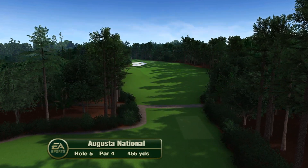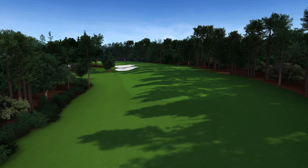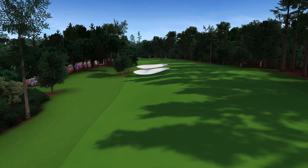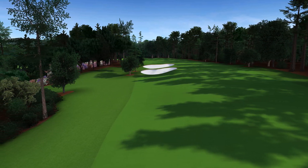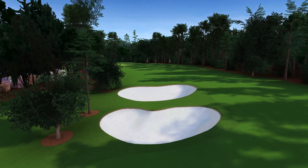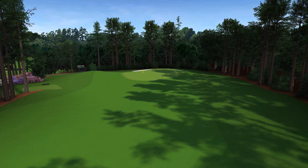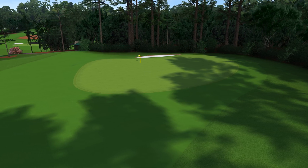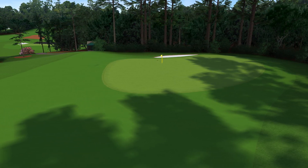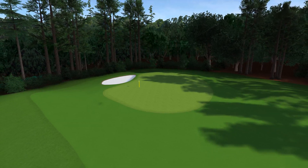This uphill dogleg left par four is named Magnolia after one of the most prominent trees at Augusta National. The best play is to hit a right-to-left tee shot down the right side, avoiding the deep fairway bunkers on the left. But the fifth hole is really all about the second shot because the green is one of the most difficult on the course, with a massive false front that sends balls off in every direction. The right side of the green tends to be the safest play on this hole where making par is a good score.